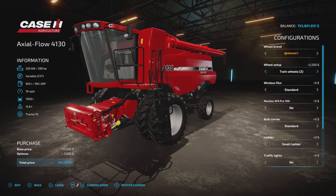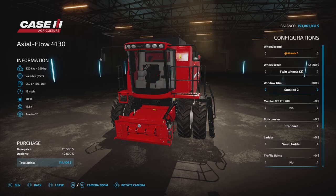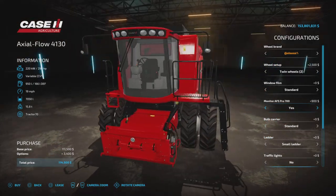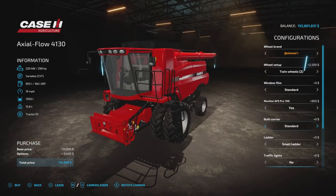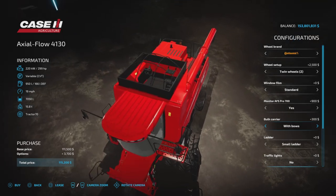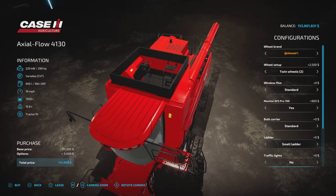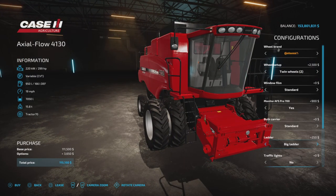Window film: standard, 1, 2, and 3 smoked. There's an extra monitor inside the cab — just a decoration, doesn't really do anything, at least not on console. Bulk carrier: standard, with bows, or covered — bows with canvas. Just a visual, of course. Ladder — that's the right side ladder — small or big.